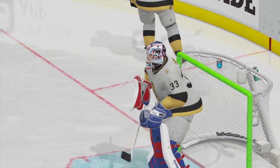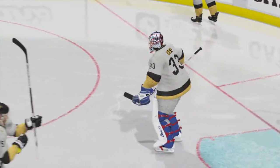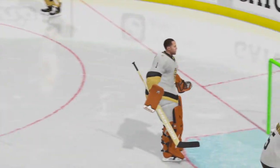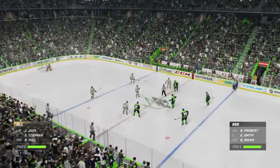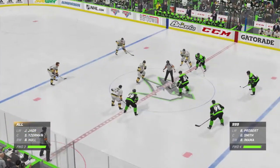We're going to get a goalie change here. You ever wonder why the goalie leaving skates way faster than the guy coming in? Compton's offensive onslaught continues. What are you seeing down at ringside, Red?